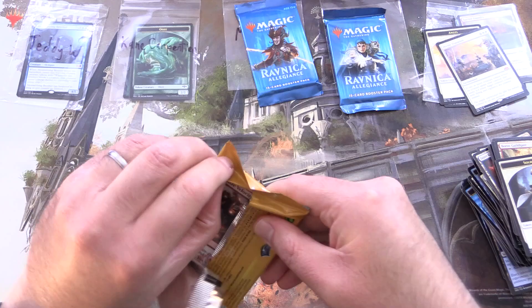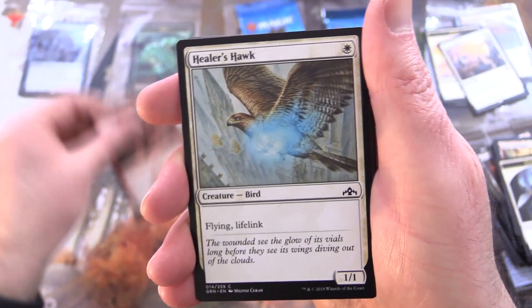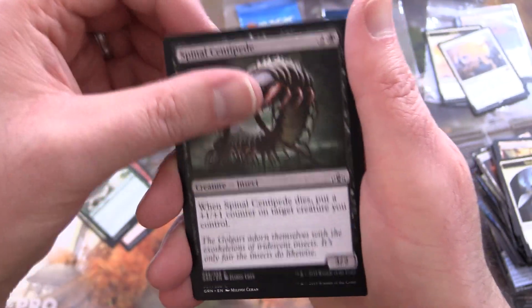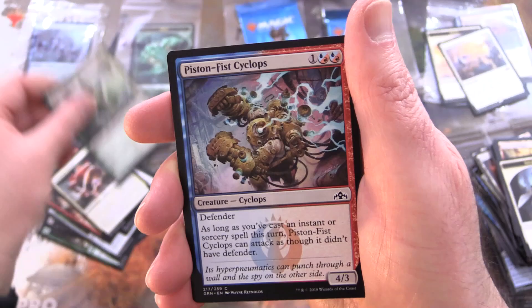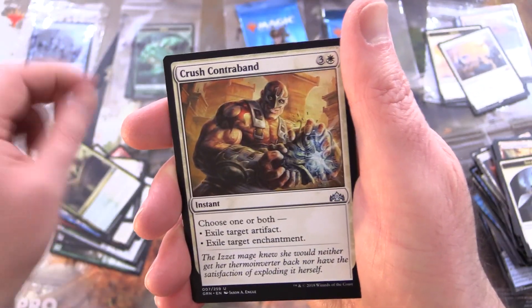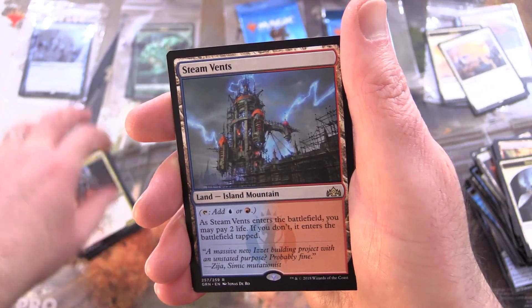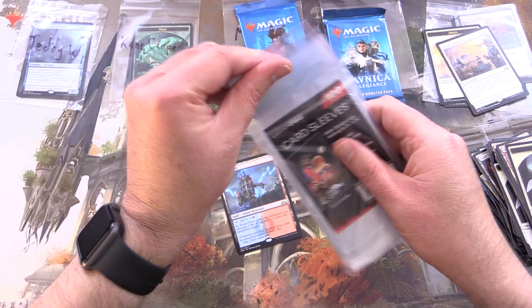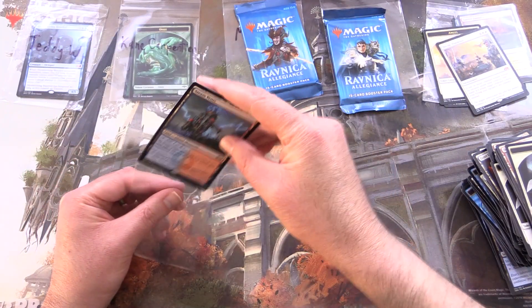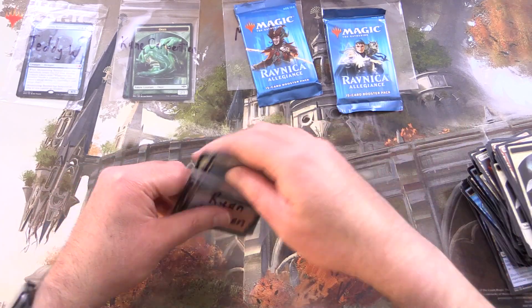So we've got a couple of Mythics, but actually most of the value in these sets is in the Rares — especially the Shocklands. Next pack: Maximize Velocity, Healer's Hawk, Hitchclaw Recluse, Spinal Centipede, Golgari Locket, Command the Storm, Mephitic Vapors, Luminous Bonds, Vanquisher's Banner, Piston-Fist Cyclops, Joined Shields for the Uncommons, Crush Contraband, Legion Guildmage. And — Steam Vents! Ding ding ding ding ding — Ryan has cleaned up today with another Shockland! Boros Guildgate and a Soldier. What are the odds? He's currently dancing around the room. My favourite here would probably be the Steam Vents — leave a note in the comments which one you prefer.